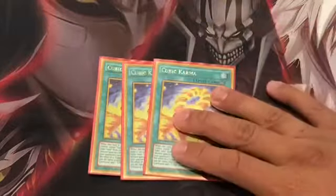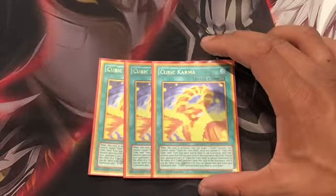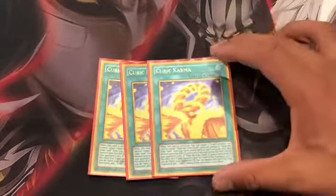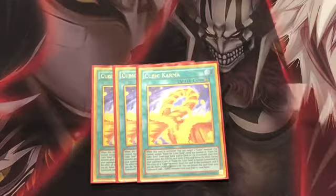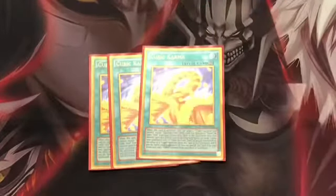For spells, run three Cubic Karma — they count as named cards for Crimson Nova. You target a Cubic monster you control and send as many V Jump Cubic Seeds from your hand or deck to the grave; that monster gains 800 attack for each V Jump sent. It has a secondary effect where if a V Jump is special summoned during your opponent's turn, you can send this card to the grave to halve your opponent's life points. Its graveyard effect lets you banish it to add a Cubic monster from your deck to your hand.